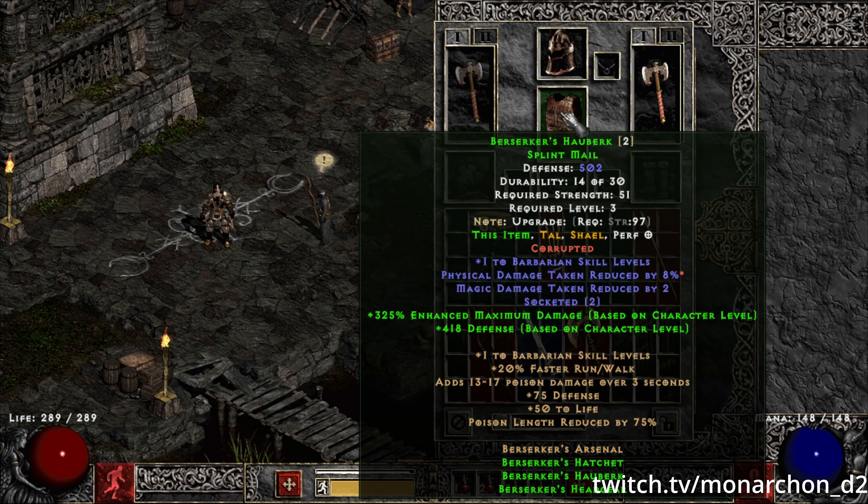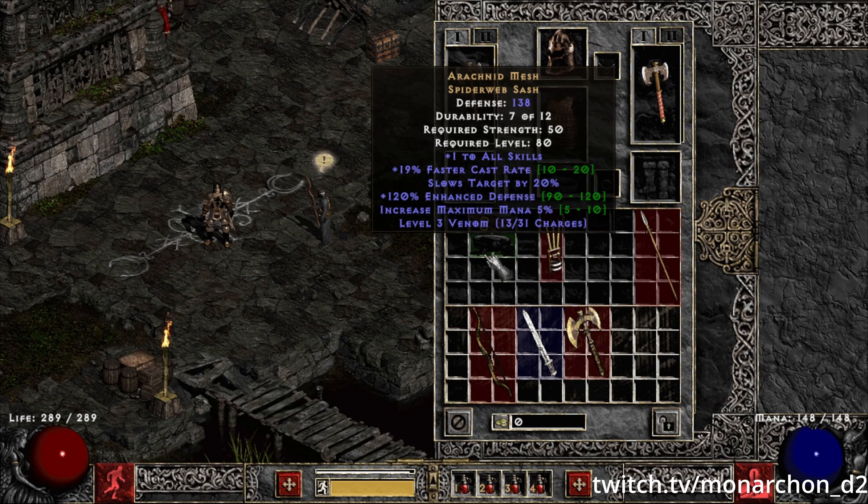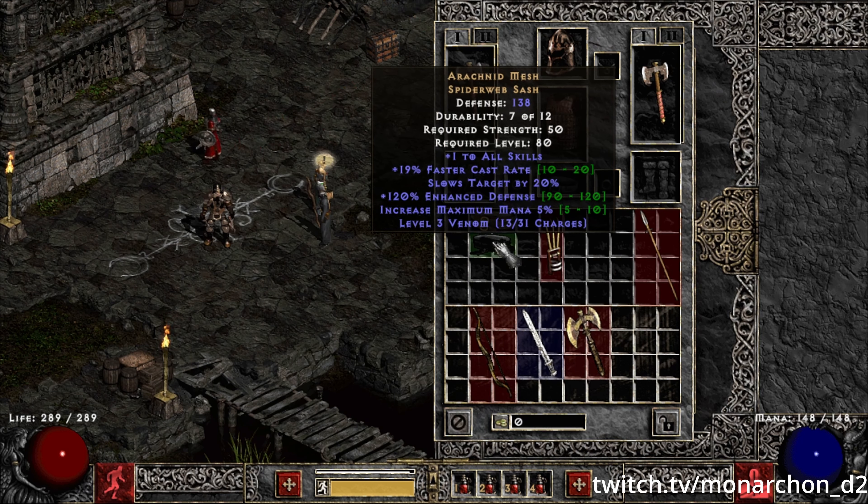The next item is Gloom Strap. It was changed so you can now roll up to 20 FCR on this belt. This is kind of a contrast to Arachnid Mesh, because the FCR roll was increased from a range of 15–20 to 10–20, so it's going to be a lot harder to get that 20 FCR Arachnid. Gloom Strap might actually be a solid alternative. It also has 15% increased max mana, which is pretty good for energy shield builds — could be a good alternative, though of course you mostly want the skills.